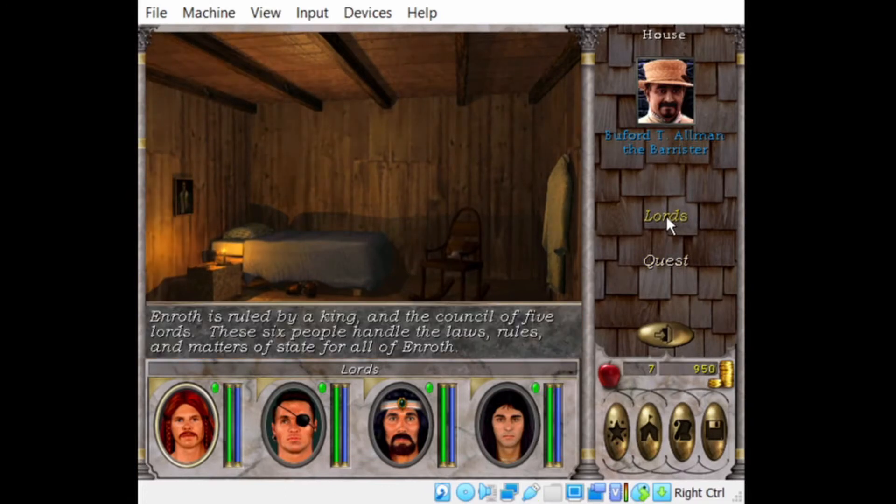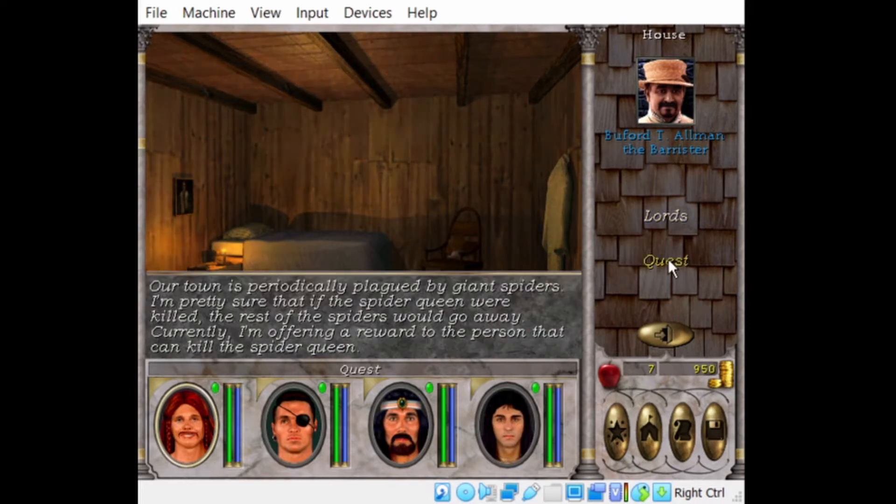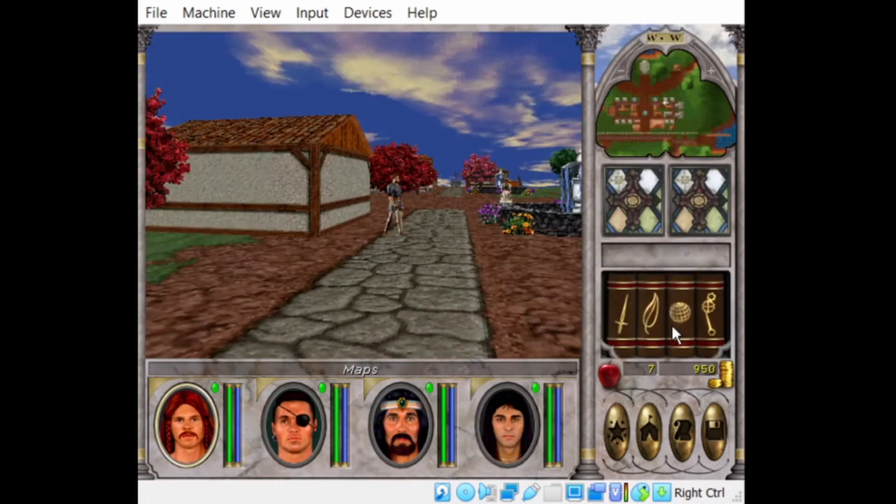Enroth is ruled by a king and the council of five lords. These six people handle the laws, rules, and matters of state in all of Enroth. Our town is periodically plagued by giant spiders — I'm pretty sure that if the spider queen were killed, the rest of the spiders would go away. There's a reward for the person who can kill the spider queen. So it looks like we're going to have to go fight spiders.